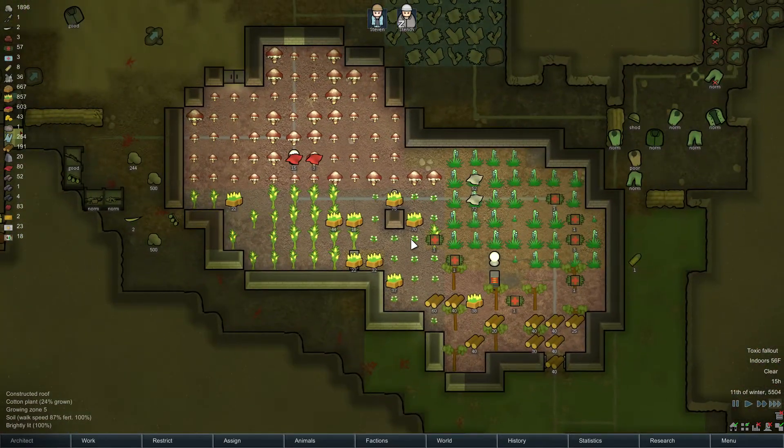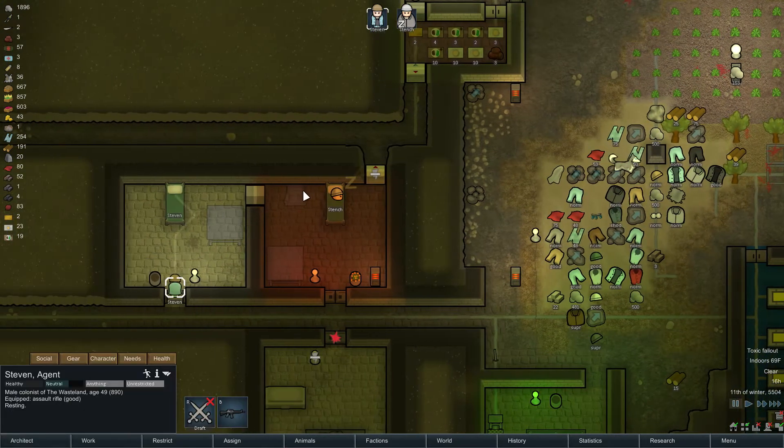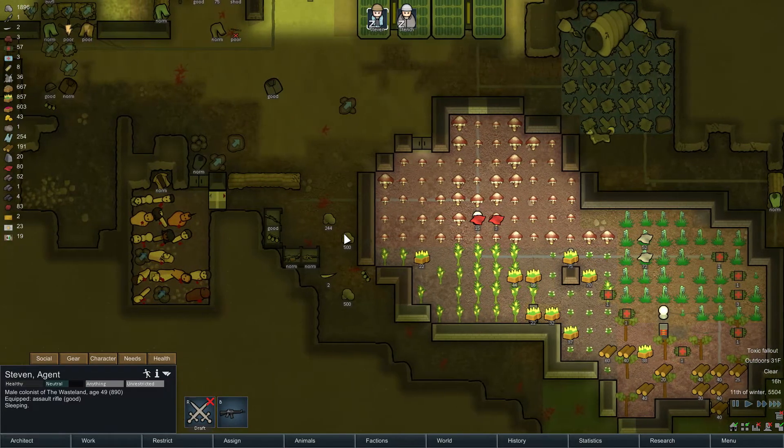Alright, is there anything else out here that I'm missing? Oh, we can build this. Steven, well go ahead and get your sleep. I want to see if I can build that chair. Oh my God, I've got silver everywhere too.